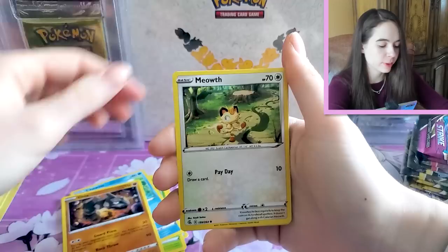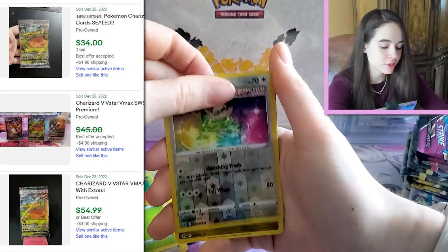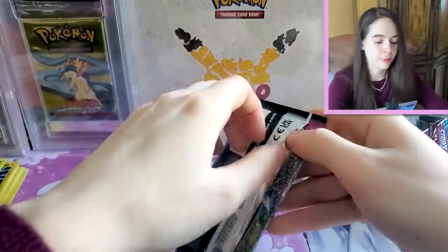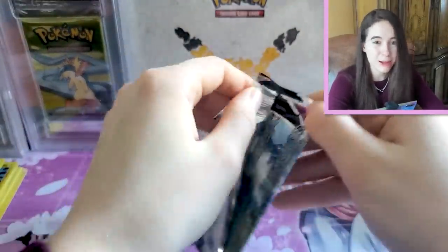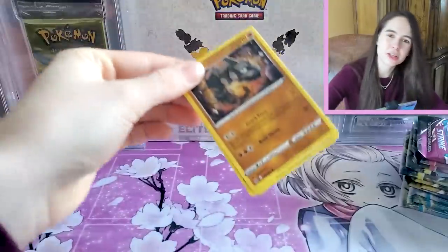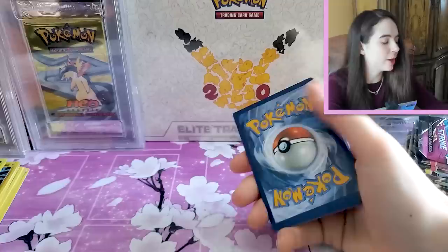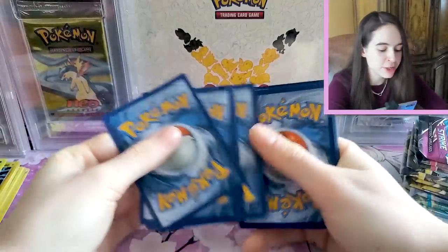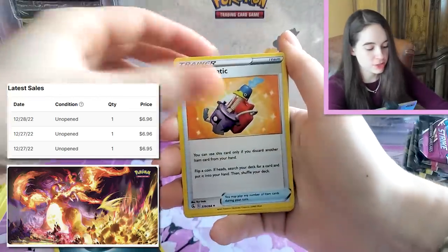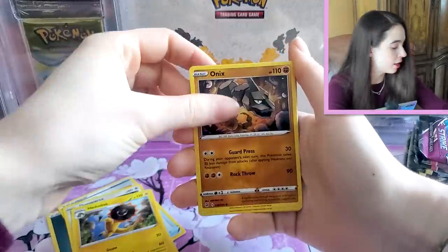I think the promos are still going for about $40 in total for the three — the Charizard V, the V-Star, and the V-Max. So that already makes up $40 of the value of the box, and then you have a total of 16 packs. So at about $100, maybe $102 right now, that's going to be about $62 for the packs and everything else, which puts you at right around $4 per pack. And that's assuming you value everything else at nothing. There's also a playmat in here, which is a pretty nice quality playmat, so that definitely has some value as well.